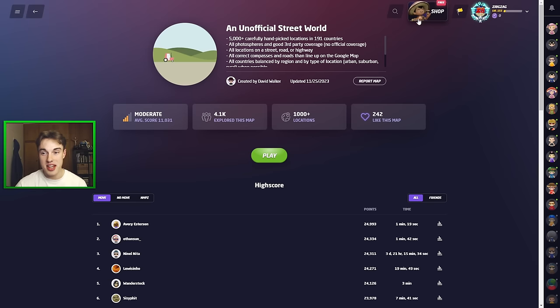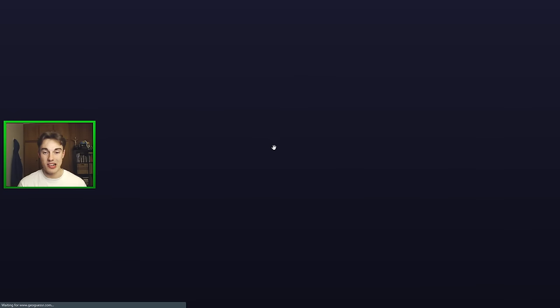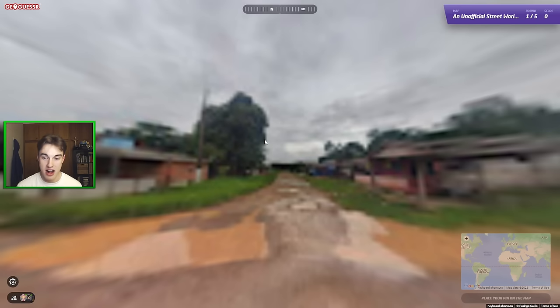Before we get into things, do use the creator code ZigZagZagZagZag to give me a portion of anything you buy in the shop, and also for first-time subscribers to GeoGuessr, you should get a one-month discount as well using my code. So let's get straight into things — we'll play on no moving, panning or zooming and see what kind of rounds we get. I'm aiming for a country streak here.